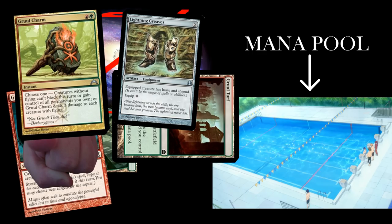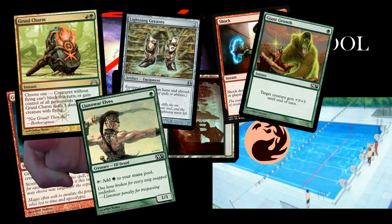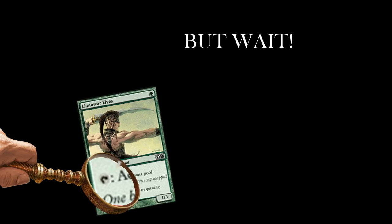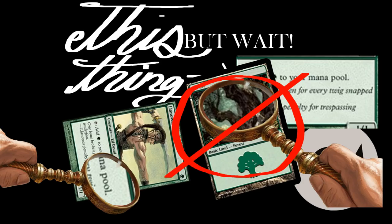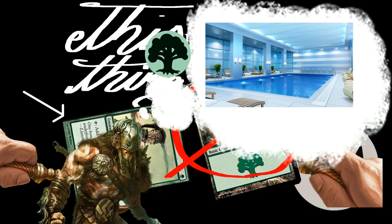If you tap something like a Gruul Turf, which adds a red mana and a green mana to your mana pool, you can use that mana to play a Gruul Charm, a Lightning Greaves, or a Shock and a Giant Growth — or you could just play Llanowar Elves and let that red mana disappear without doing anything. That weird arrow symbol in the text box of Llanowar Elves is the tap symbol, meaning you can turn the card sideways to add one green to your mana pool.